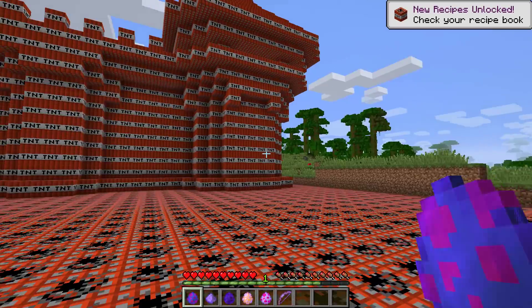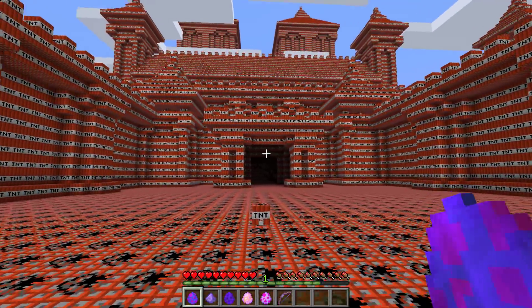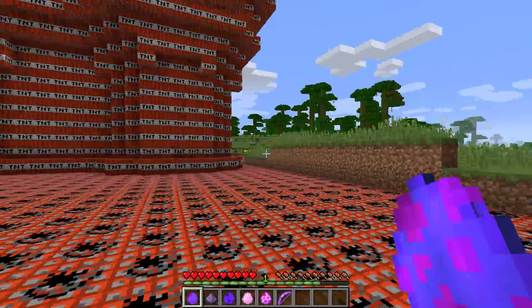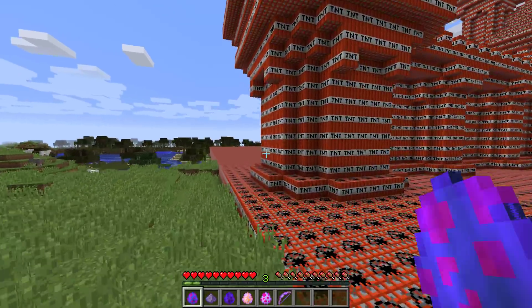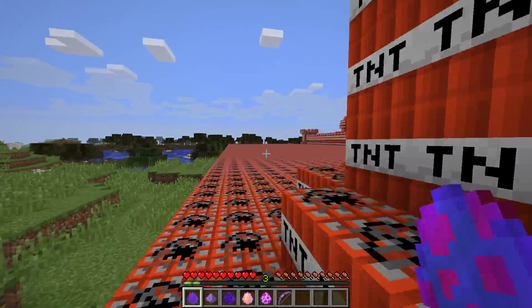Let's get out of here. Wait, where are we? It's a TNT castle! This is really spooky. I'm gonna get out of here. This is insane.